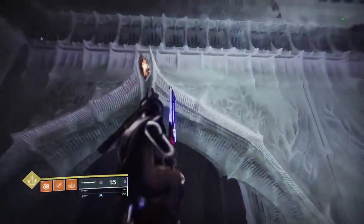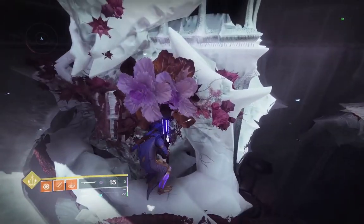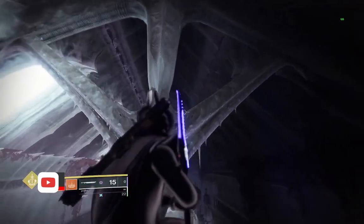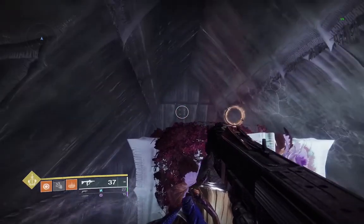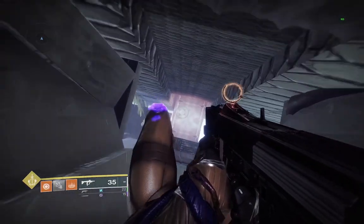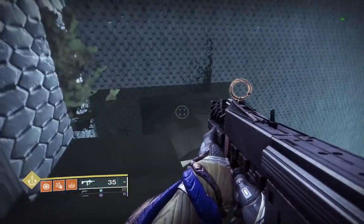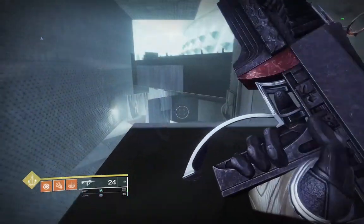To get out of bounds, jump on top of the statue first. Next, we'll jump to this structure hanging from the ceiling, and from there we can easily jump over the wall leading to the next area in the strike. We can walk along the tunnels you would normally go through to reach the boat area, but there seems to be a soft barrier pushing you back if you go any further.